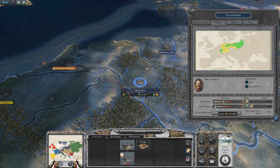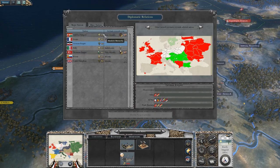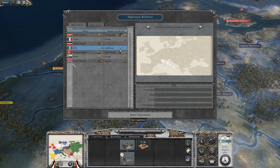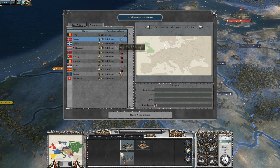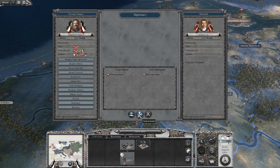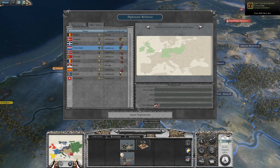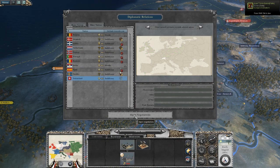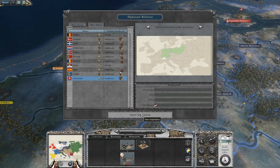We're gonna lower the taxes for the people, not for the nobles. We're gonna start some new trade agreements. I really don't want to be at war on two fronts. You really don't have to worry about Russia at the very beginning of this campaign — but ironically, historically the German Empire should have focused on Russia first before taking on France, Britain, and Belgium.